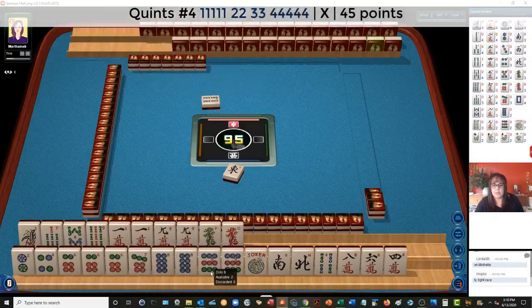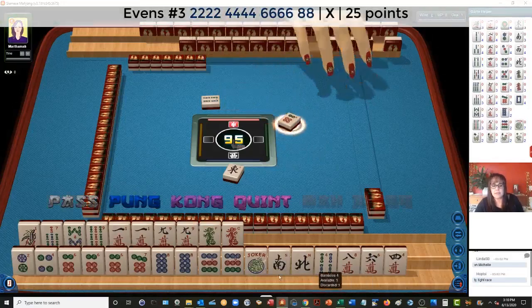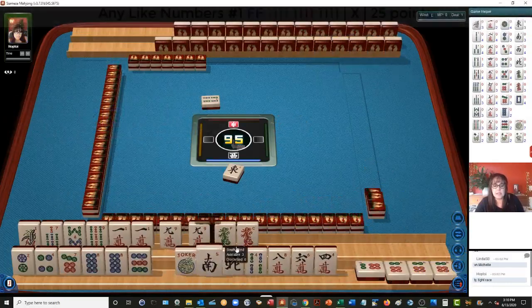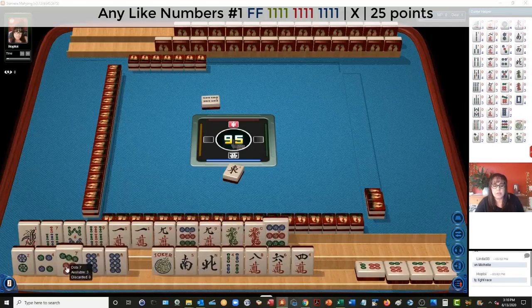This quint might work if we can get a seven dot and, of course, another joker. We could quint the six already. We might also be able to fall back on two, four, six, eight. Let's go for the two, four, six, eight hand and then like numbers with nines — we'll try to win both hands.